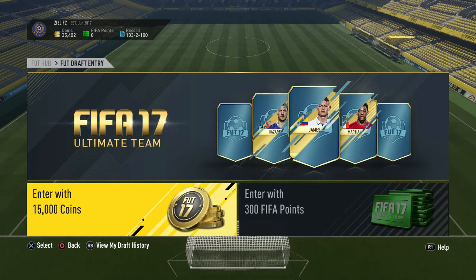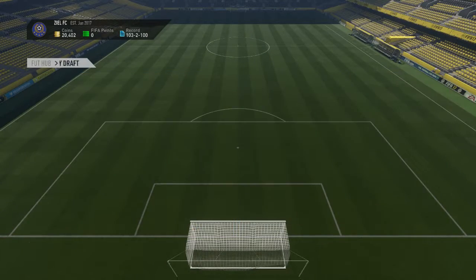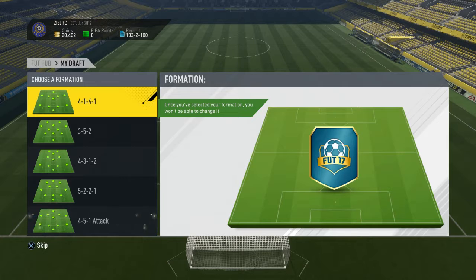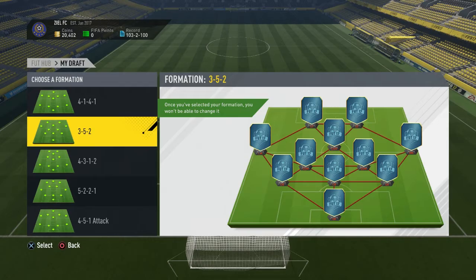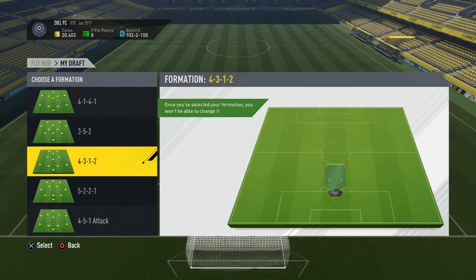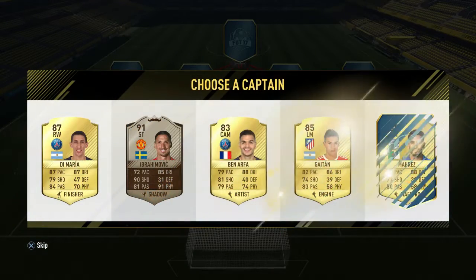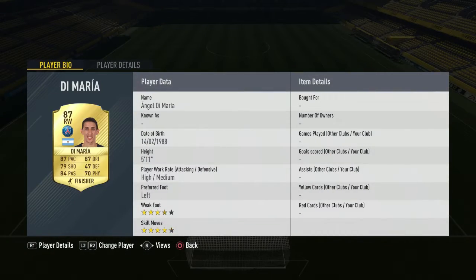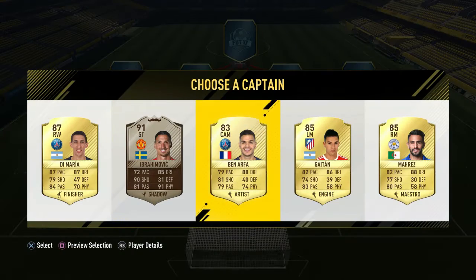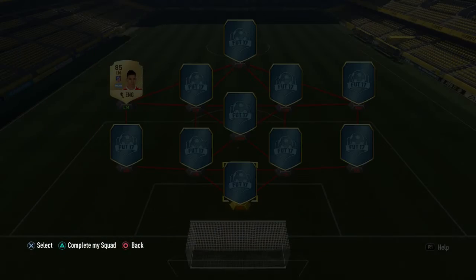In today's foot draft we're going to be picking the shortest players from each selection. Let's get straight into this — 15,000 coins, no biggie. We get the 4-5-1 formation, but I'm going to go with the 4-1-4-1. We have to pick the shortest player no matter what. If players are the same height, then we can choose. White Tan is 5'8, so even though there is Latin, we have to choose White Tan because he is the shortest player.